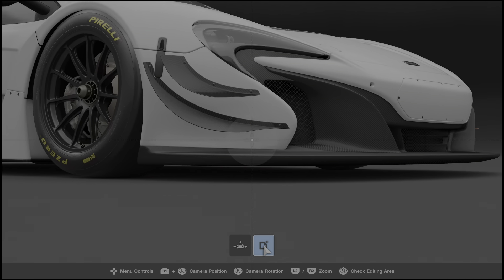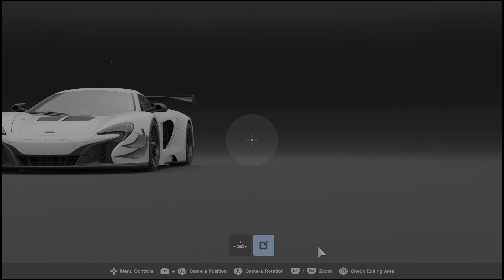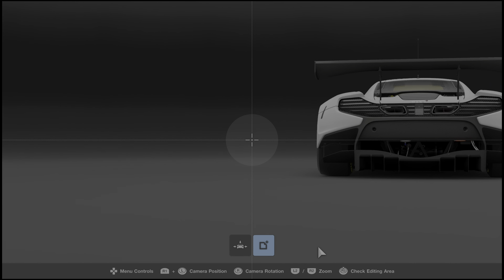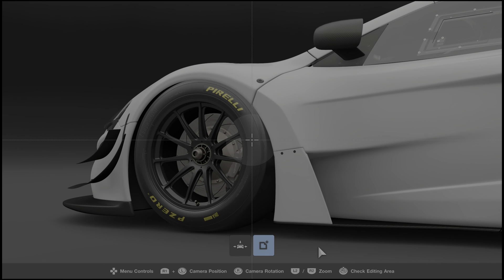The right joystick is always rotation. The left joystick, when you're holding R1, lets you pan - and when you pan you're changing the axis with which you're rotating around, and that lets you really fine tune your camera angles.